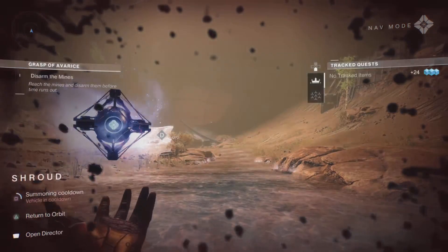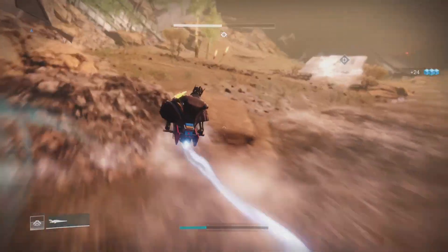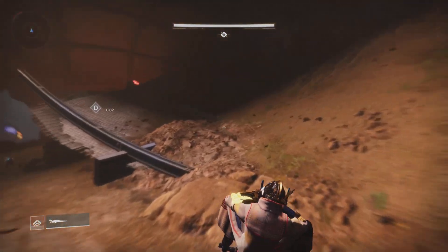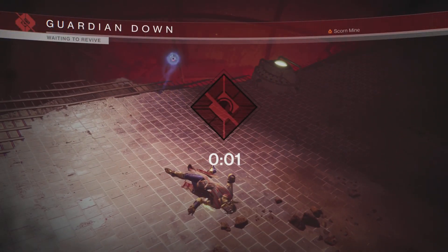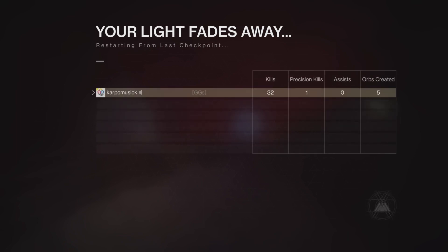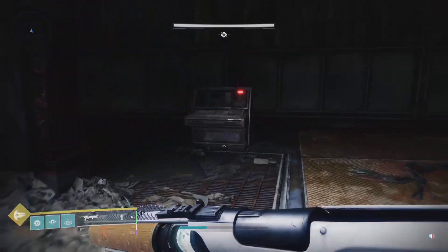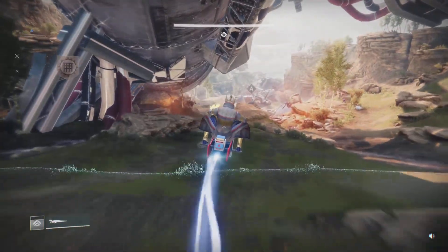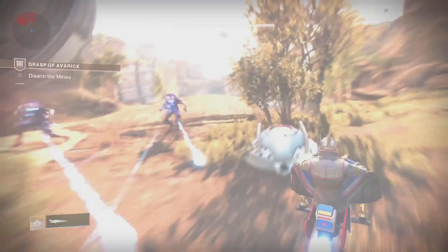We're going to load up right here at the Grasp of Avarice dungeon at 'Disarm the Mines.' You never want to have your sparrow on cooldown. Even if you make it to the markers — those little marks you see — that gives you a bit more time. Activate the encounter, hop on your sparrow, and the first thing you want to do is head over to the right — there's a switch that gives us a little more time.